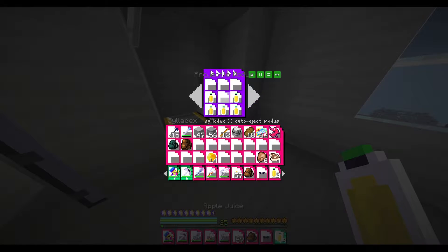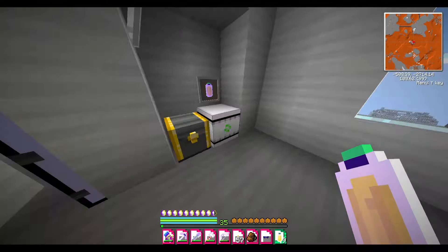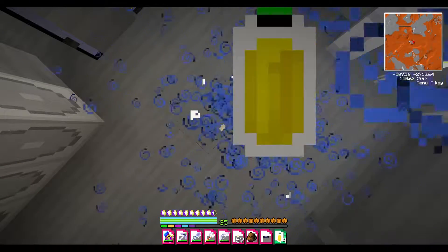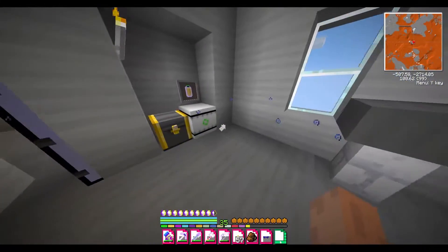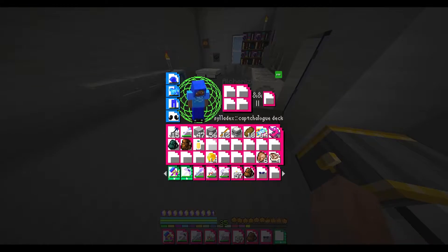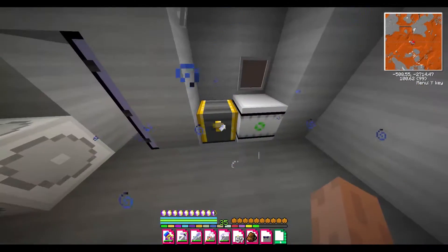I found out something interesting — I just happened to find a whole bunch of apple juice here. These actually are not food items. I thought they were food items, but no, they're actually just little experience potions, so that's nice. If you find a whole bunch of apple juice, it would probably be a nice idea to actually collect it all and use it on yourself.